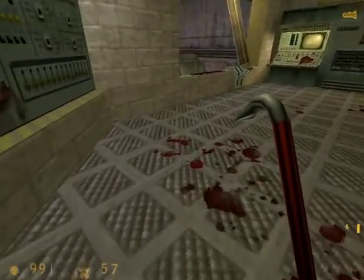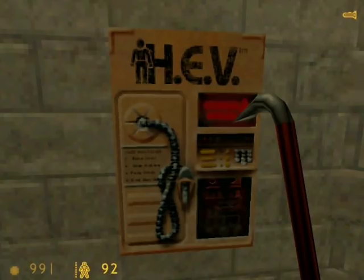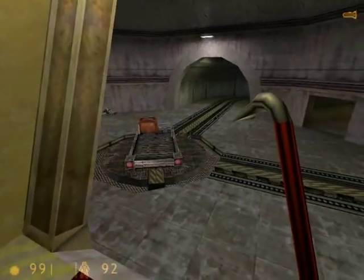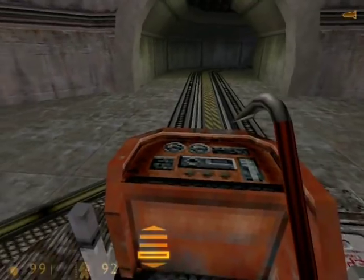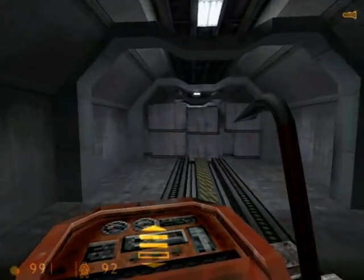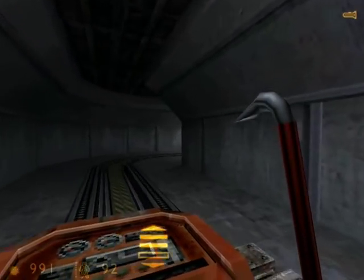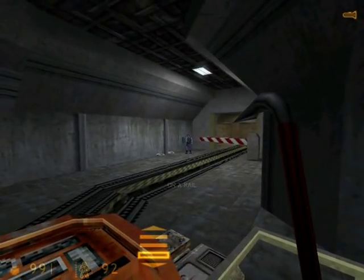Poor security guard — all that blood. Grab his magnum next to him and use the HEV machine if you took a lot of damage from that Gargantua. Grab the ammo from here and then flip that switch — that will turn the track, or turntable. We'll jump on the tram and go down the large hallway. There are some barricades up here, but your car is sturdy enough to break right through. Hopefully this rail car will take us to the Lambda Complex so we can stop this alien invasion — but that will be for the next video. On a Rail. I'm Big Mac Davis and I will see you guys next time.